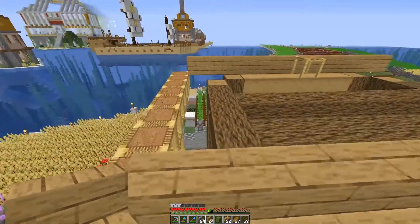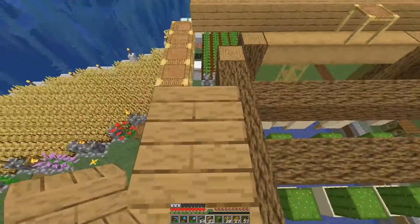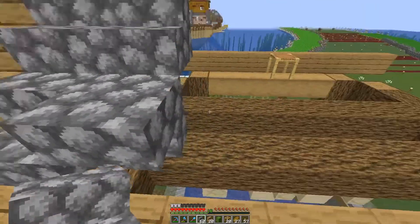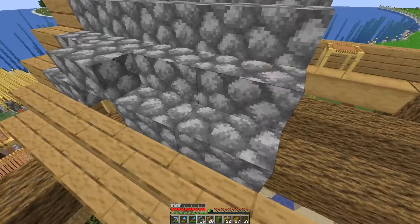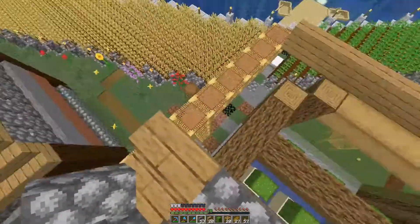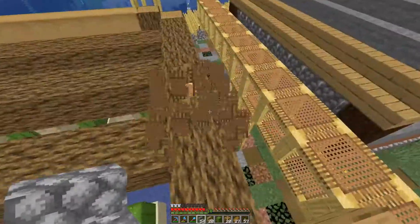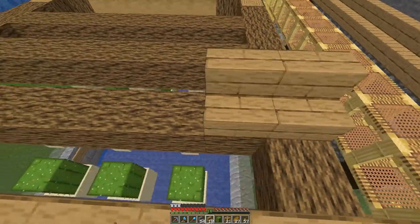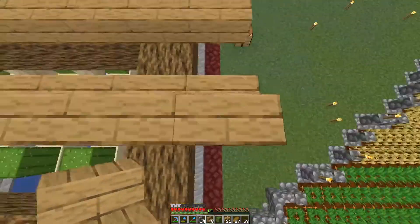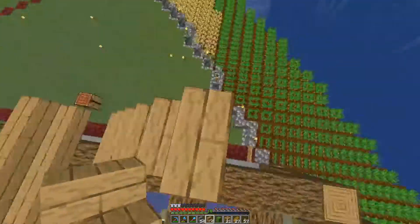There'll be two gables. This one will go like this - this way and up. And then in between we'll have the cobblestone. The opposite side will go like this, and we'll have two gables meeting in the middle here. So let me get started on that.